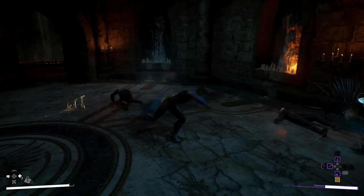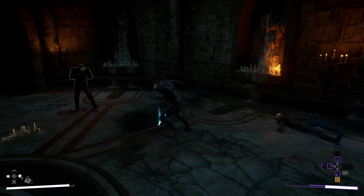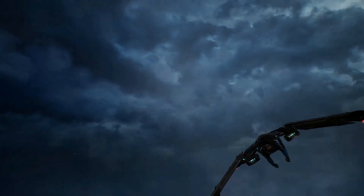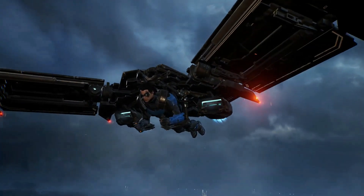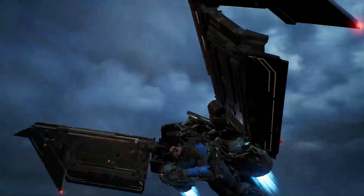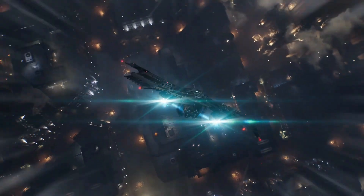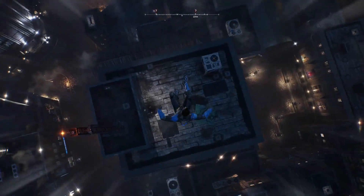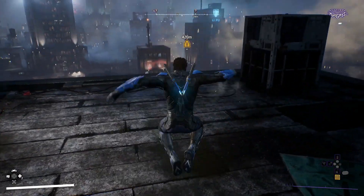We'll start off with the traversal because this is the part I really loved. We look to have four different types of traversal available in the game. The first one we're looking at is just an entrance animation of sorts, known as the fast bat, and it does look absolutely incredible. I don't think I'll get bored of fast traveling when the animation looks this good.